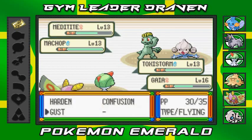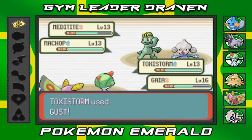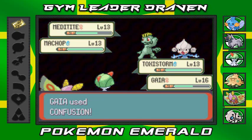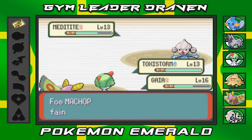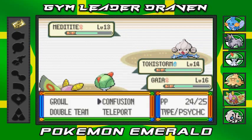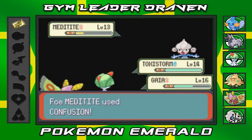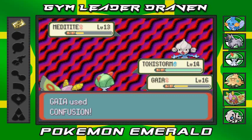They've got a good combination themselves — I'm a little angry. Come on Gaia! Confusion nearly makes Machop faint. Payback — and Machop hurts itself in confusion! There we go. Toxic Storm grows to level 14! We Gust attack Meditite and Confuse Machop. Toxic Storm is a poison type so they could have poisoned it, but whatever — we're destroying them.